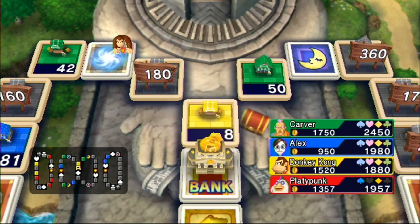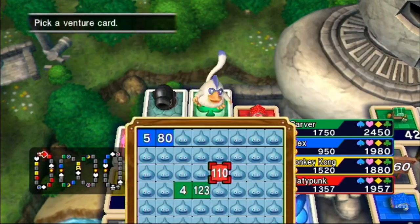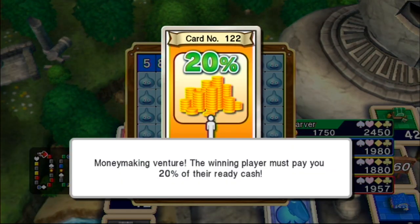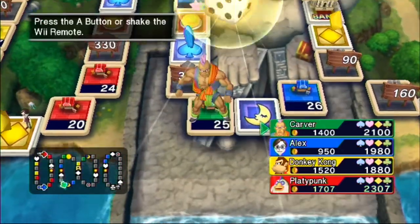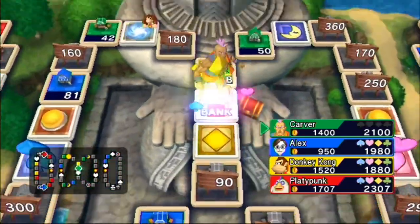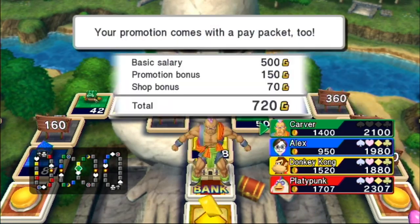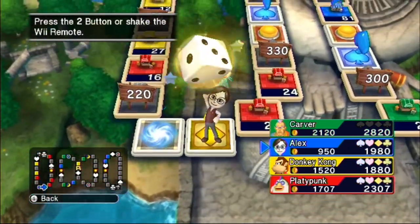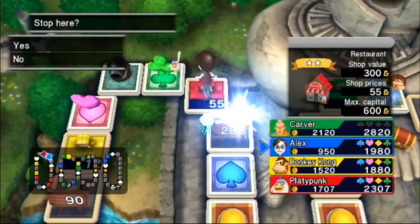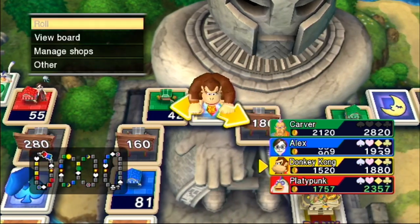Alright, Healy is done. That's Carver — 350? Wow. That puts Platypunk out in front, and Carver is the first to get a promotion. Seven. Do I land on the cannon? No, I don't. Still feel like I'm off to a pretty slow start here, because I was closing in on the bank already, but I got screwed over by that blue warp space which brought me over to this island that I'm stuck in for a little while.